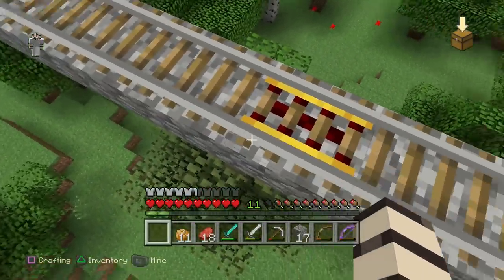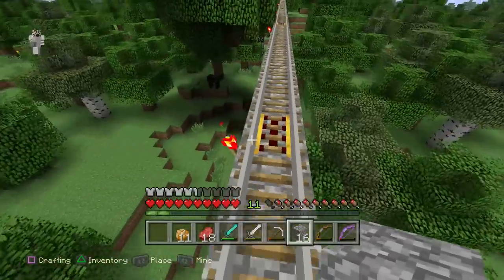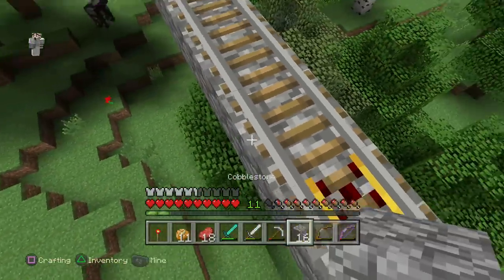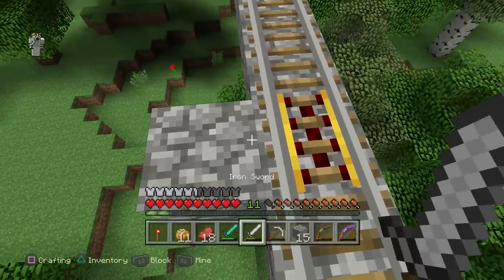We probably at this point have enough cobblestone to make it all the way to the end of this railroad. It's about 500 blocks and we probably have 100 of it down, so we need 400 more — we definitely have that much. We should probably get that done sometime soon too.